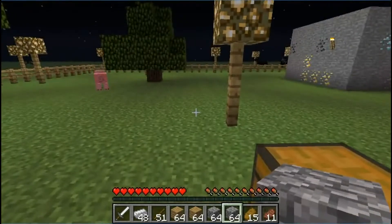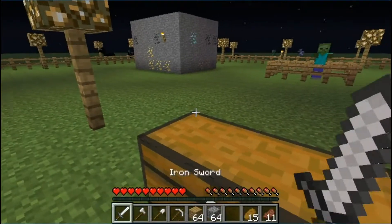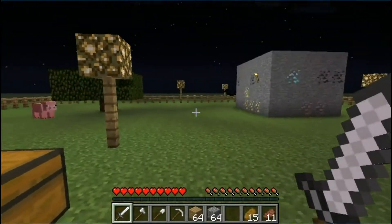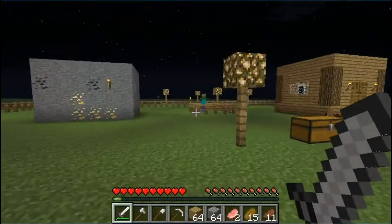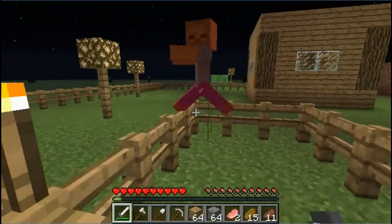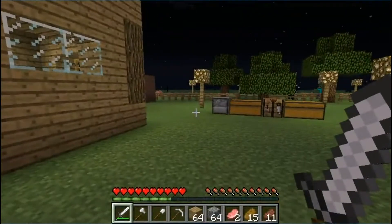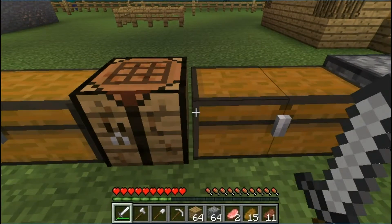Now that I've got all these tools I'm gonna show you how they work — how do you use them, what are they for. Let's start with the sword. A sword is useful for killing mobs, like pigs. I'll kill this pig right now. I killed that pig. Now I'm gonna kill a zombie. You basically use swords to damage other mobs, and you also use them to damage other players if you're on a server.